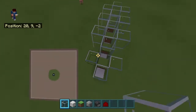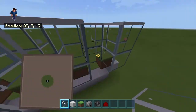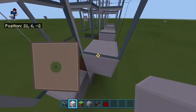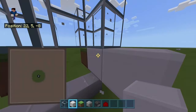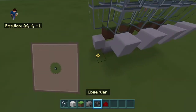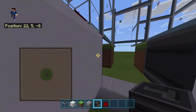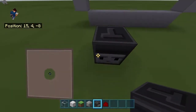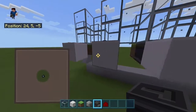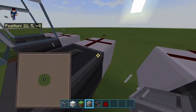Build all the way up here so the sheep cannot escape. Okay, this is the beginning of one row. Now, with this row, we're going to need to put a block next to these. Go ahead and put the observers here. Make the face of the observer — this is the face of the observer, the part that literally looks like a face — into the grass block. This is going to see the grass block change into a dirt block whenever the grass is eaten. And then, on top of it, you want a dispenser facing toward the direction of the grass block.